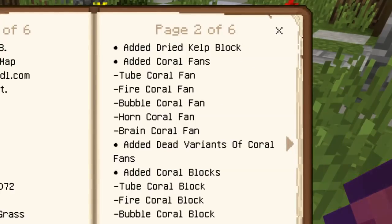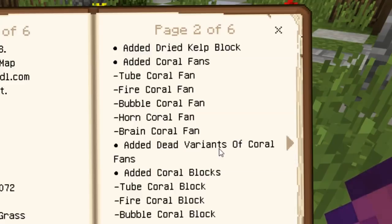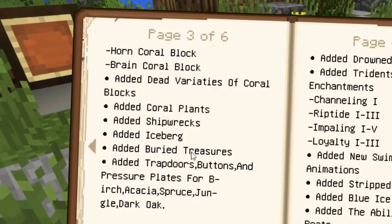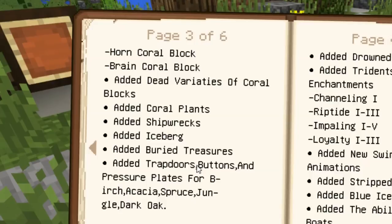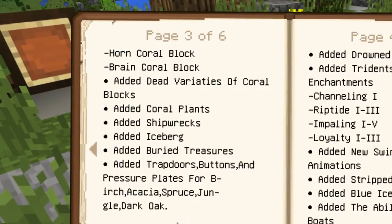Also, kelp and seagrass were added with the dried and block variants. A ton of new coral fans — the dead versions as well, and coral blocks too. Moving on to the next page: we also have shipwrecks, icebergs, buried treasures, new trapdoors, buttons, and pressure plates for birch, acacia, spruce, jungle, and dark oak.